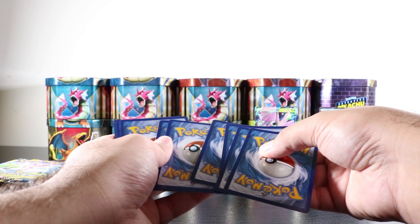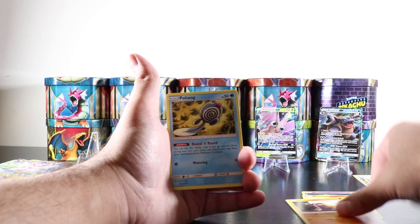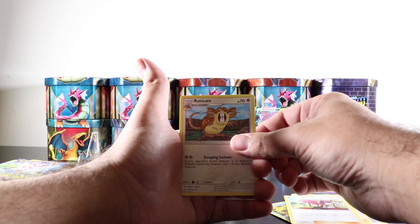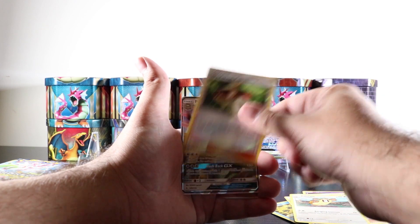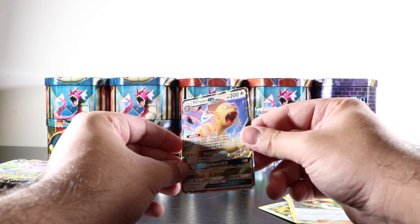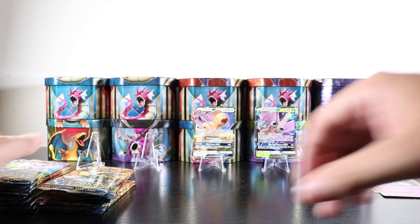Next pull — we got a Misdreavus, a Salazzle, a Glameow, a Diglett, a Poliwag, Psychic energy, Samson Oak, a Gengar, an Eradicate, and a reverse holo ultra. And another ultra rare — Persian GX! I believe I already pulled this card, but it's an ultra rare, I'll take it. So far we've pulled three ultra rare cards — I don't know if I'm getting lucky or we're on the way to a hyper rare.